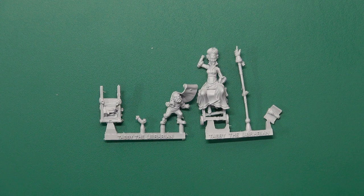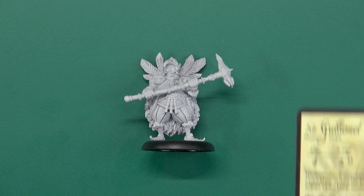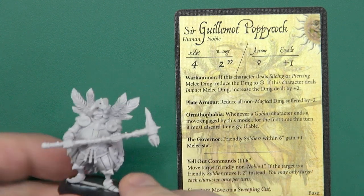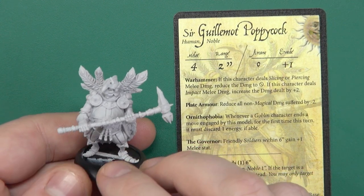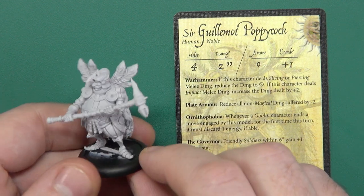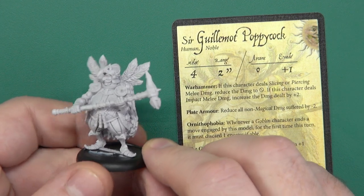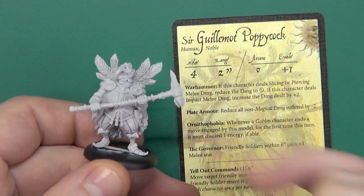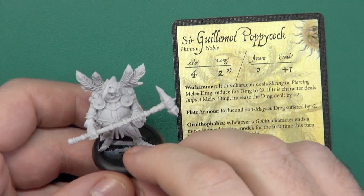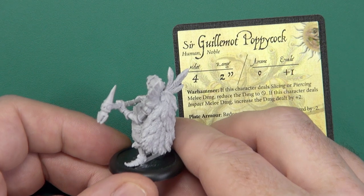Let's get these built and take a look at them in more detail along with their cards. I am back and they are all assembled. Starting with Sir Guillemot Poppycock - the model is every bit as lovely as we would expect. Some great detail on there, like the Commonwealth sun on the thigh armor. That bird pattern repeats on things like the knees, and I'm fairly certain that is meant to be a Bec de Corbin. Then all those gorgeous peacock feathers all the way down - terrific model.